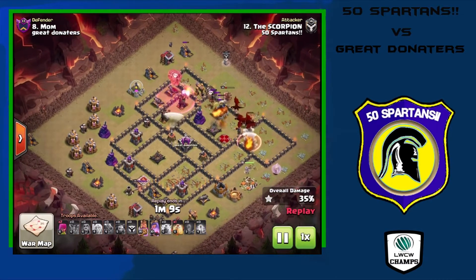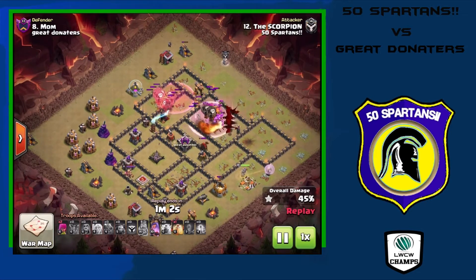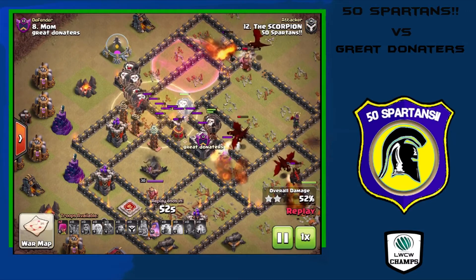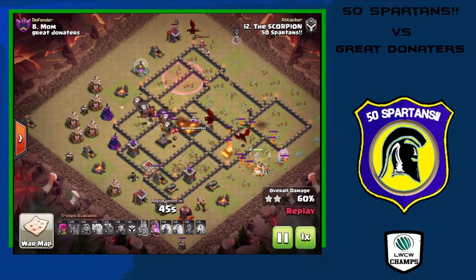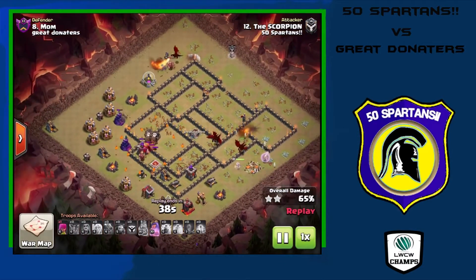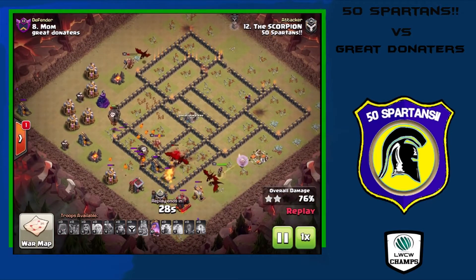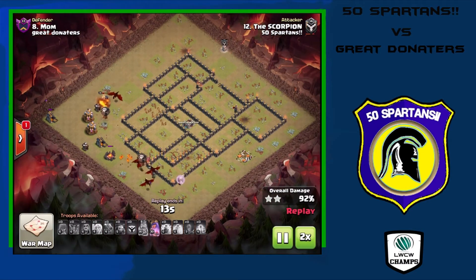He puts in a haste spell and balloons make quick work of those last two air defenses — the sweeper wasn't a big deal since they were already in haste before getting pushed. The last two air defenses are down, dragons moving perfectly through the core. A heal spell keeps the balloons alive through the tesla farm — big value out of the balloons taking out air defenses, the tesla farm, and the Xbow. All the archer towers are down, nothing stops the dragons or the queen walk. Very strong attack from the Scorpion — a 9v9 triple.